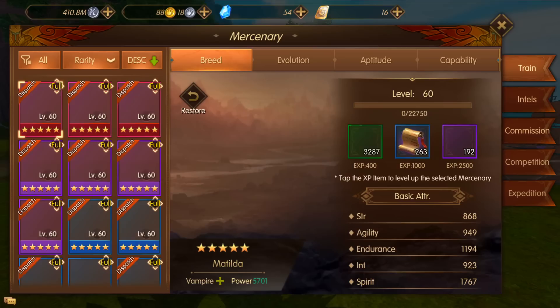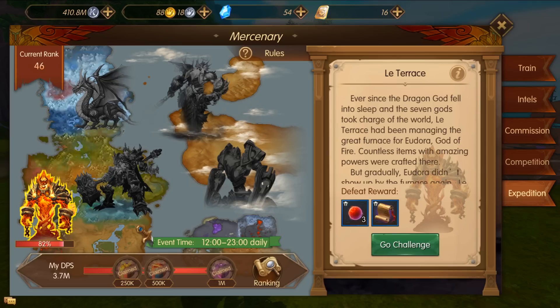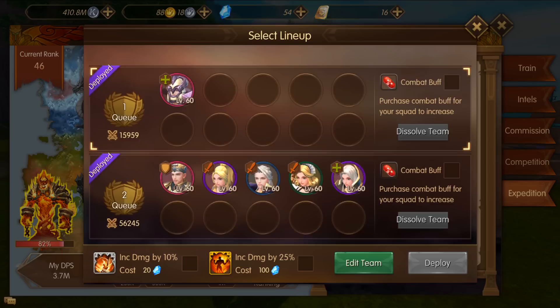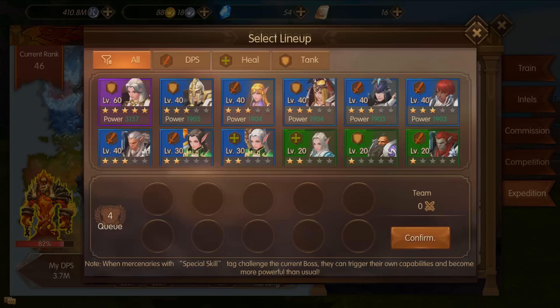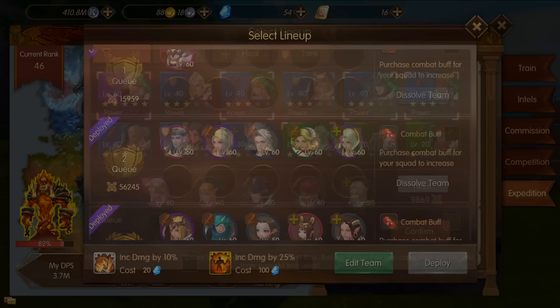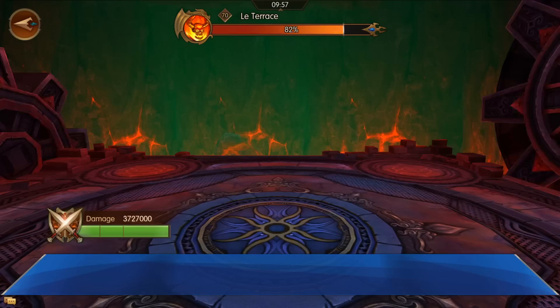The next thing I want to explain are the changes to the mercenary system. If you click on mercenary there's a new tab called expedition. Throughout the day at different times — it says event time from 12 to 23:00 daily — different bosses will become available. You can click the boss, click go to challenge, and in the same way you dispatch your pets, you can dispatch your mercenaries. You have one team that you can dispatch; hit the plus button, select mercenaries, and you can do up to 10 per team.